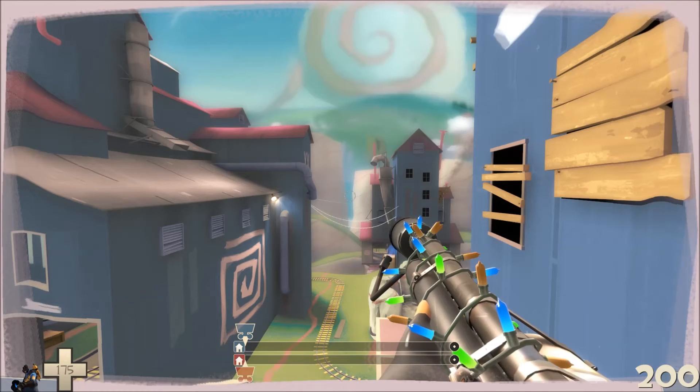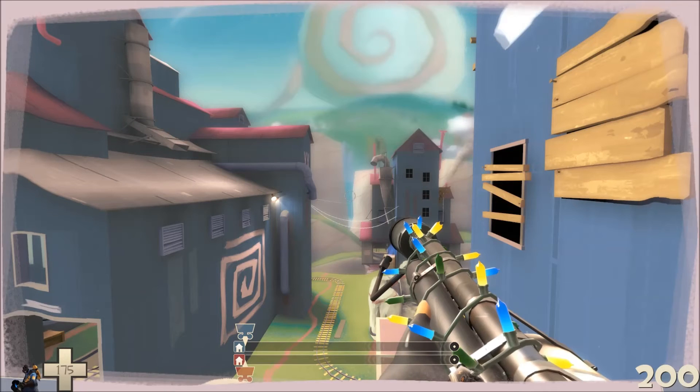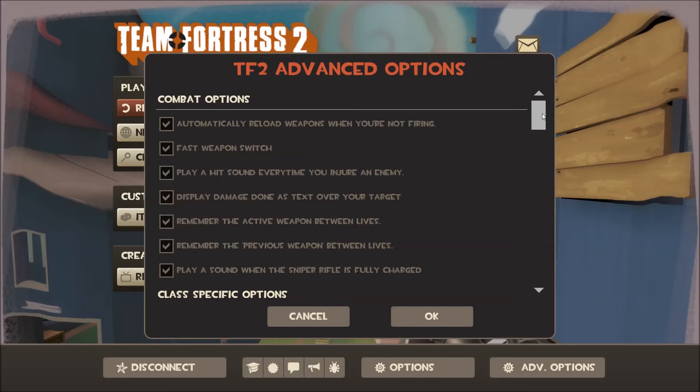There are settings for the border. By default the border has a pinkish moving outline and a blur effect on it as well. You also have the skybox, which is the out of limits area of the map, and it adds a kind of distortion effect on it. If you go to the advanced options you can change all of these.